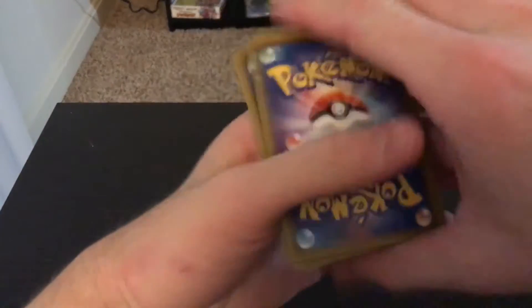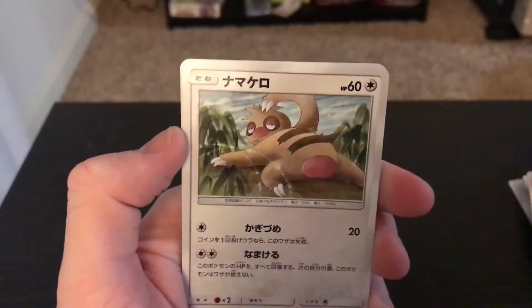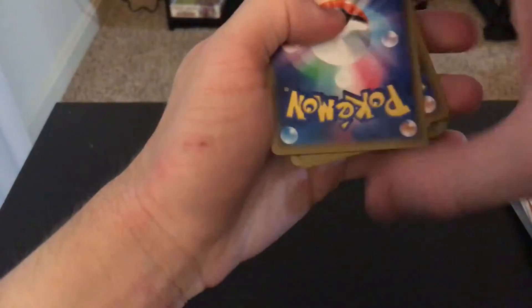We have down to three more packs for this part. Still hard to believe, but that's the gold super rare - real nice. Alright, pack number 7 - we have Elekid, Slugma, Slakoth, Bagon, and I don't think I had that one either. Alright, two more packs left for this part. I'm super happy I got the Steelix holo. I was kind of confused why I got two Ariados holos, but you know, can't complain.